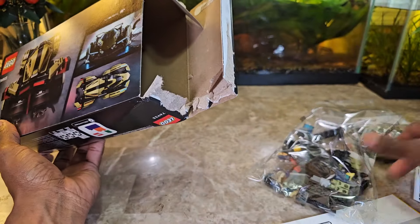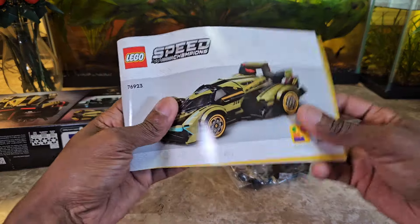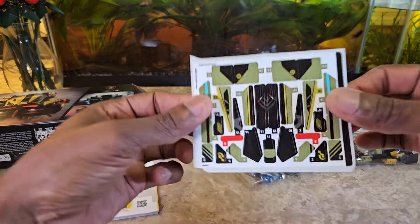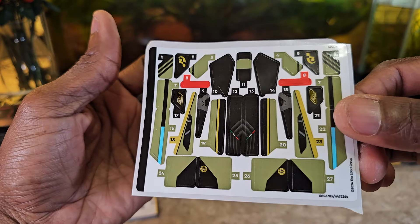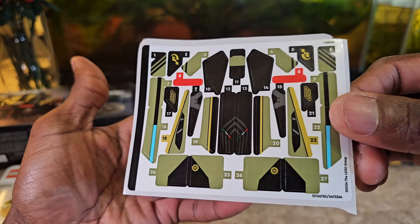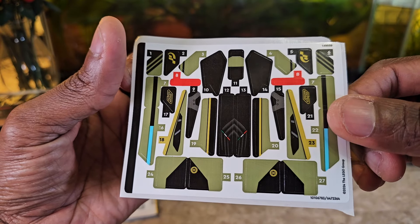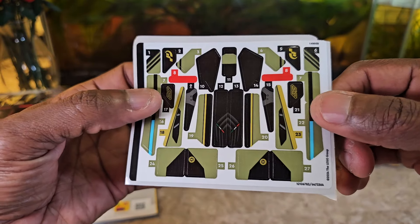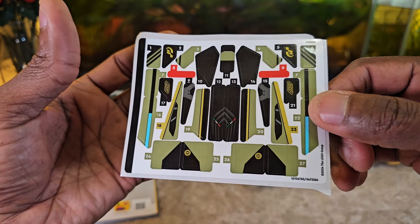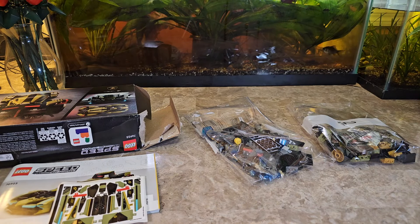Okay, so it's just two bags — that's not bad. I don't know how fast the build will go but it's just two bags. You have your booklet, and this is the sticker sheet. Most Speed Champions have a lot of stickers, but this one has a lot of stickers. You can see sticker number 27 on there, and occasionally some stickers share the same number — like there are two 8s and two 7s — so there are actually more than 27 stickers because some are doubled. Let me open up the packs, build it, and we'll pause the video and come back to review.